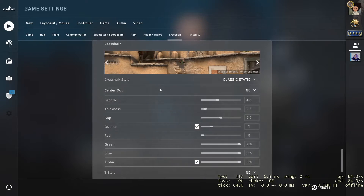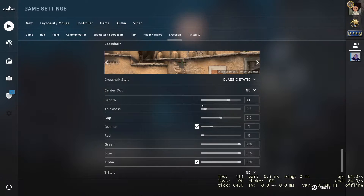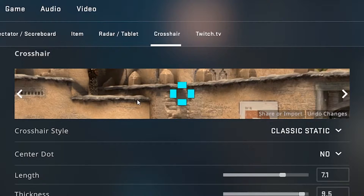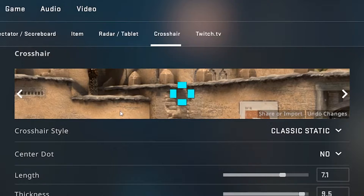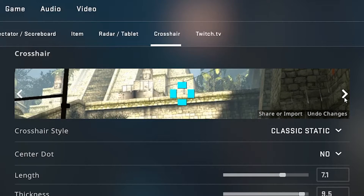Just click on it, and then as you can see, there's a bunch of different ways to mess up your crosshair however you like it, however you want to meme around. It's very easy, and you can even see a little preview of what it'll actually look like in a regular match, in a regular game, in a regular map. As you can see, we have Dust2 here, we have Aztec.